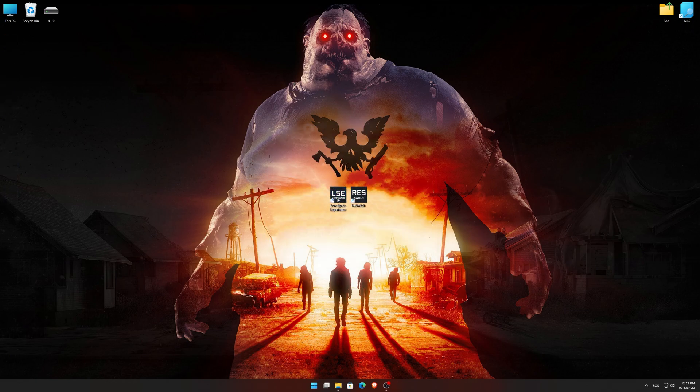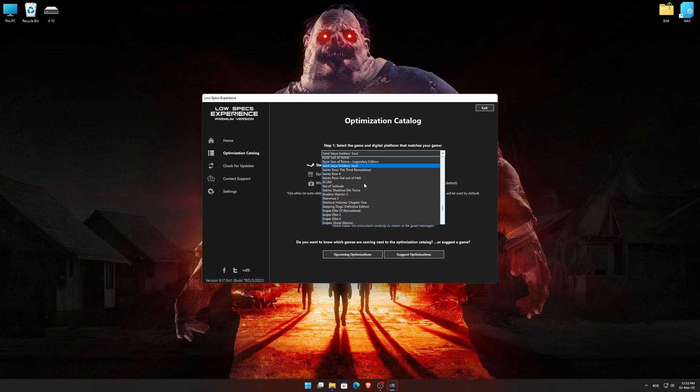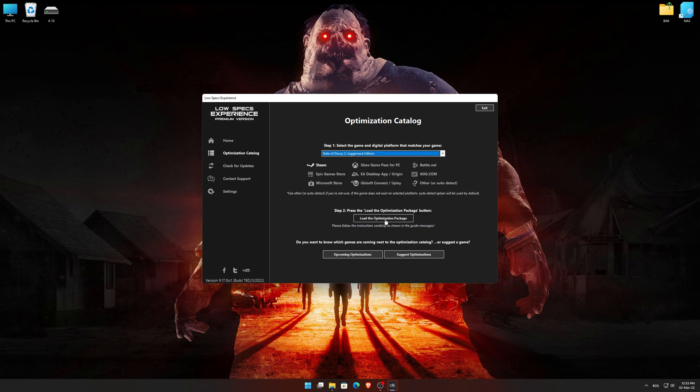Once it's done, start it from the newly created Desktop shortcut and select the optimization catalog. From the top of the menu, select the applicable digital platform, and then select State of Decay 2 from the drop-down menu. Once that is done, press load the optimization package. Low Specs Experience will now automatically check if the game version currently installed is supported by this optimization.